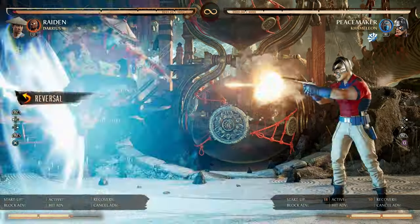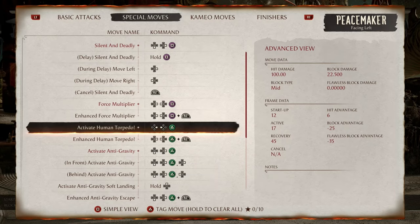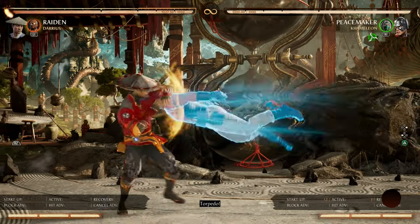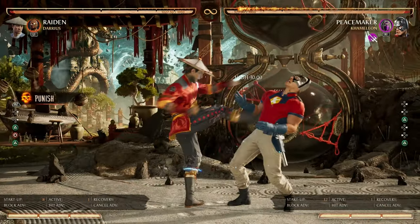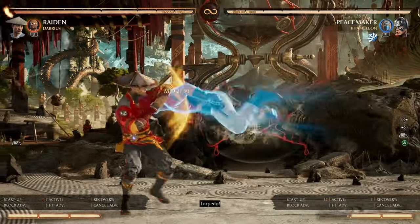Next we have Activate Human Torpedo at negative 25 frames. The special has some pushback, so dash cancel to confirm the punish. The same rules apply to the enhanced version.